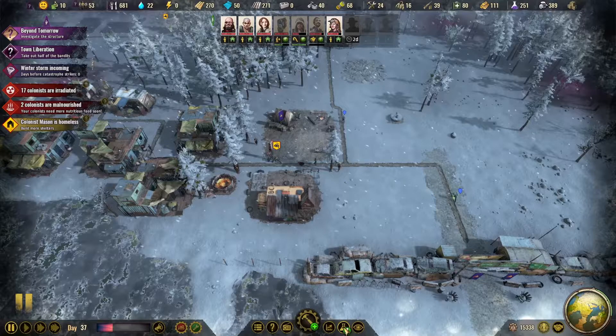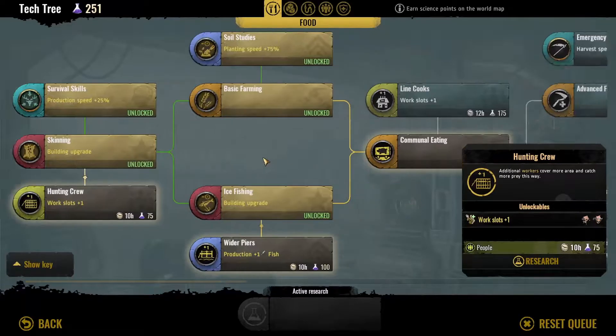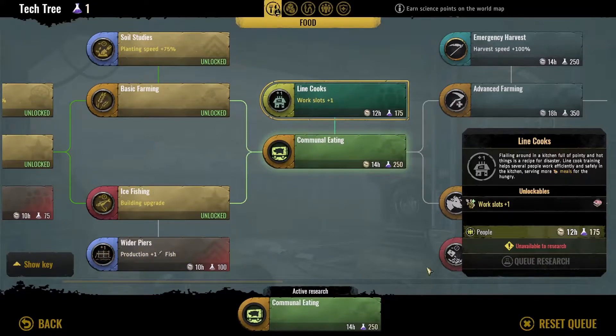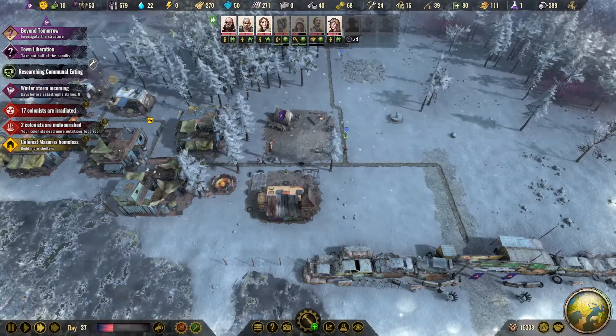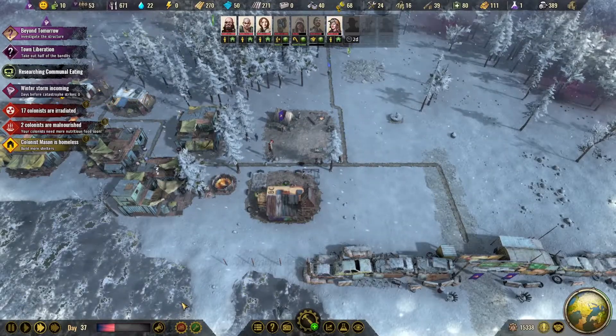Where are we going next? We've got all that unlocked. I could do the hunting crew, which is to increase workers. But to be honest, I really need to get both the cookhouse and line cooks here. That needs to get queued up so that we can get our cookhouse built and start cooking food.